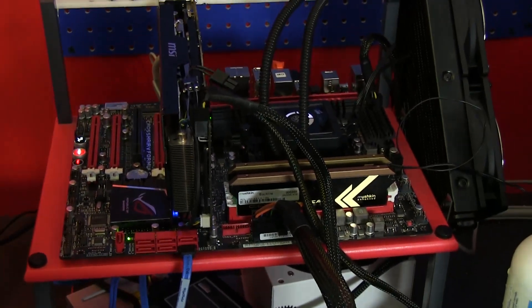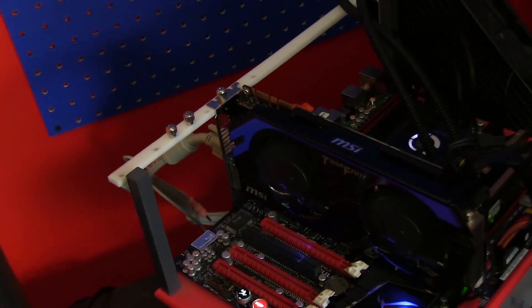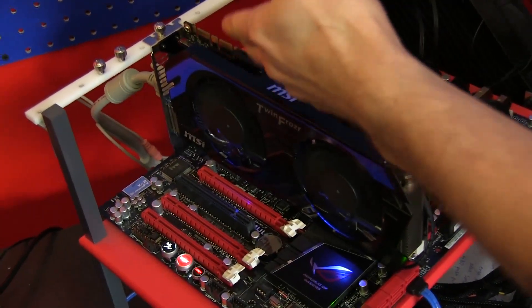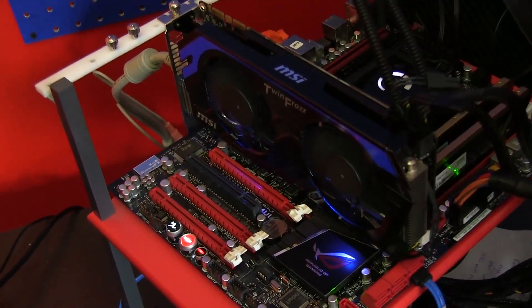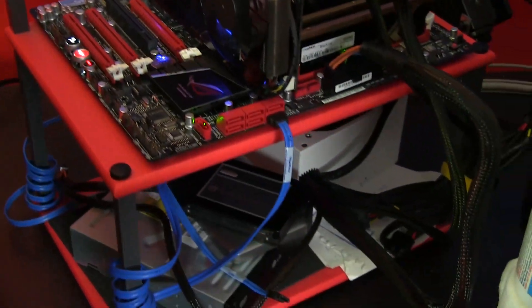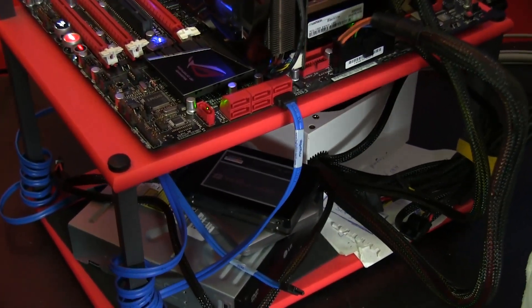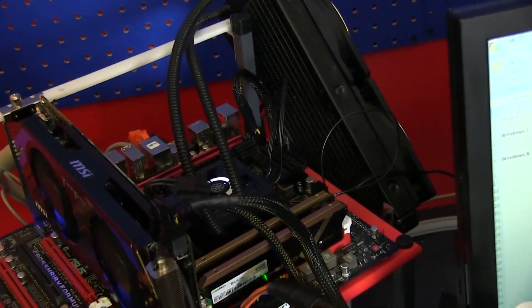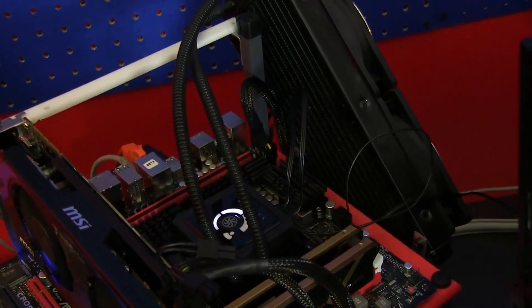For our GPU, we've decided to go with the GTX 660 Ti because it's very popular. If you're buying a gaming system of this tier, this is pretty much the graphics card we'd recommend. We're using a Vertex 4 for our operating system and running all of our games off of an iSCSI drive over the network. We're cooled by an H100, which is what allows us to hit these overclocked frequencies.